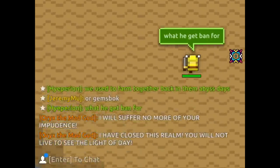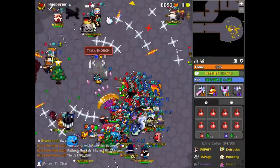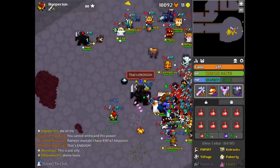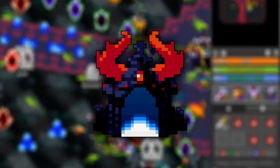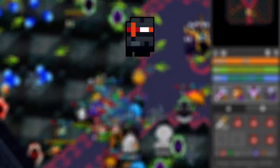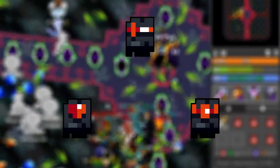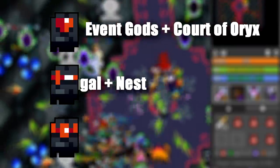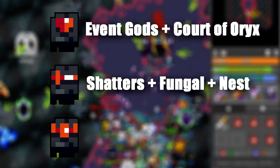You will have to close the realm by clearing all the quests, clear the Oryx castle, kill Oryx 1, kill Oryx 2, and then open up the Sanctuary with 3 runes. To open the wine cellar from Oryx 2, you simply need a tradable wine cellar ink. However, for the Sanctuary you will need 3 different runes: the sword rune, the shield rune, and the helmet rune, which are all extremely rare drops. The shield rune drops from event gods and Court of Oryx dungeons, the sword rune drops in endgame dungeons such as the nests, shadows, and fungal cavern, and finally the helmet rune drops from lost halls.